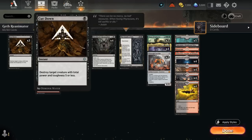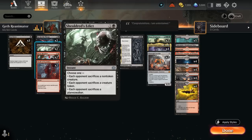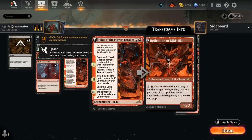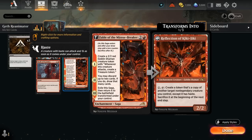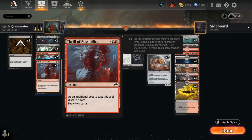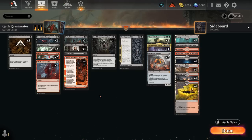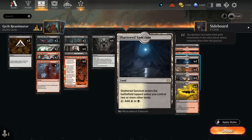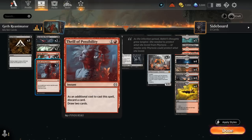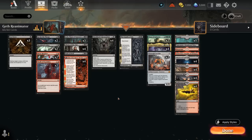For cheaper interaction we have three copies of Cut Down, two copies of Go for the Throat, and two copies of the new Shildred's Edict, which can make the opponent sacrifice a token, a non-token, or a planeswalker — since our deck doesn't have a ton of answers to planeswalkers otherwise. Bitter Reunion can give our Reflection of Kiki-Jiki haste to activate right away. The mana base has a little bit of white and mostly red-black dual lands, trying to maintain consistency without too many pain lands or tap lands.